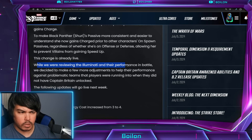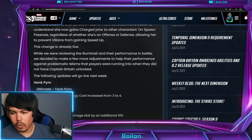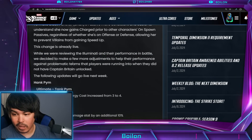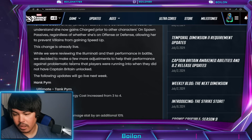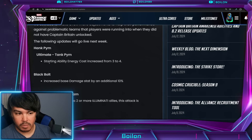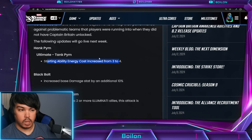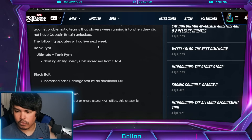While reviewing the Illuminati and their performance in battle, they decided to make a few more adjustments. I did make some complaints about how I felt Black Bolt did like nothing — the upgrades were very minor and it was a bit disappointing. So there's a little bit better now. Hank Pym's Ultimate Tank Pym starting ability energy cost increased from three to four, which means he can use it on turn one, I think.